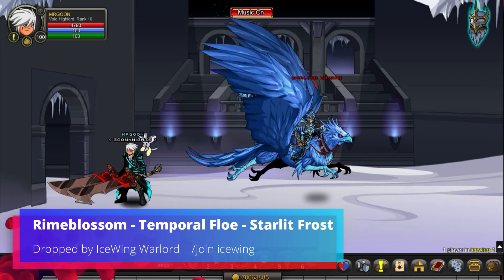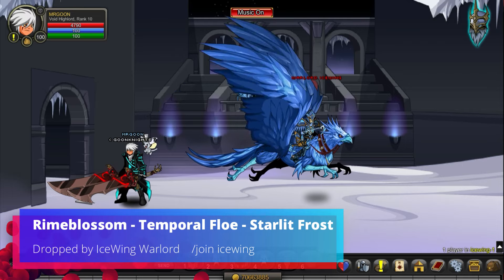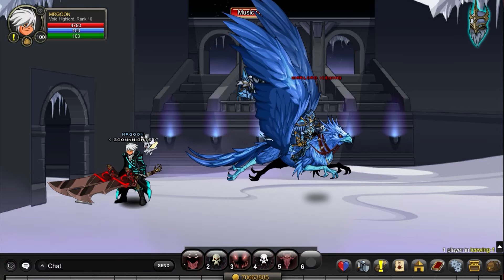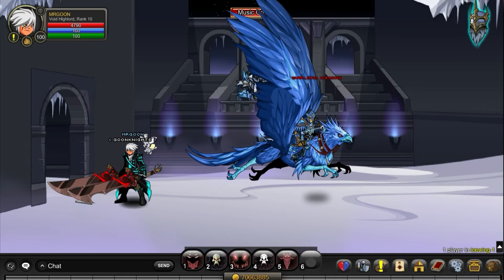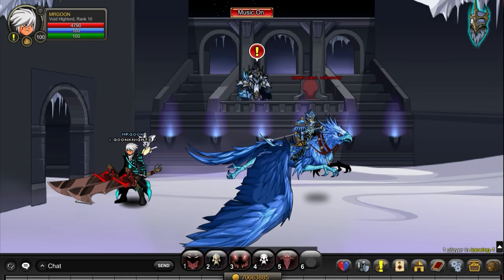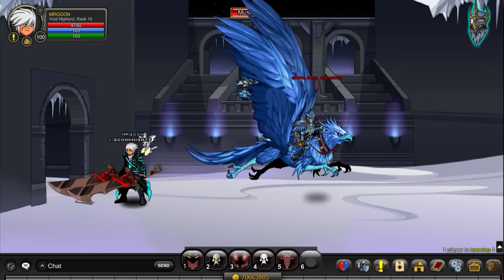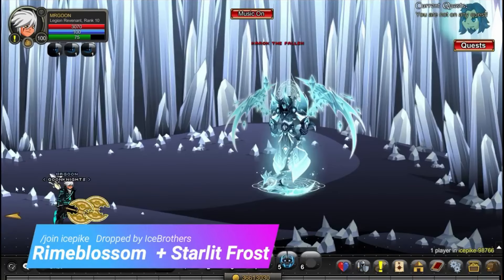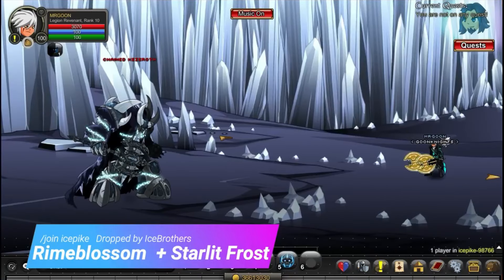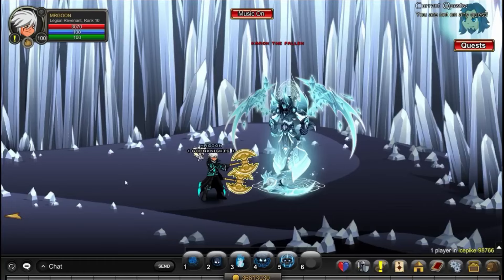Our next three items are an interesting one. Rhyme Blossom, Temporal Flow, and Starlit Frost are all dropped by Ice Wing Warlord at /join Ice Wing — they're pretty much a 100% drop rate. The only one which may not be 100% is Temporal Flow, but that might just be that the wiki notes haven't put that on. You are also able to go along to the following three maps to get the items individually. At /join Ice Pike it is dropped by the Ice Brother — you've got Rhyme Blossom and Starlit Frost from here, so just defeat them both.